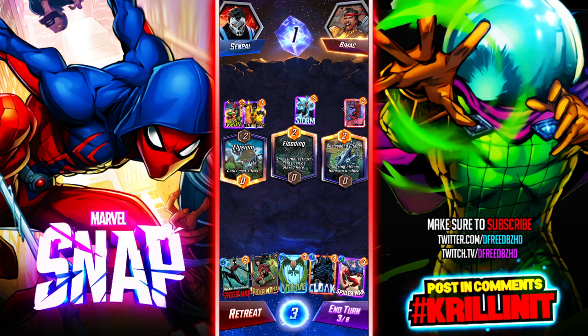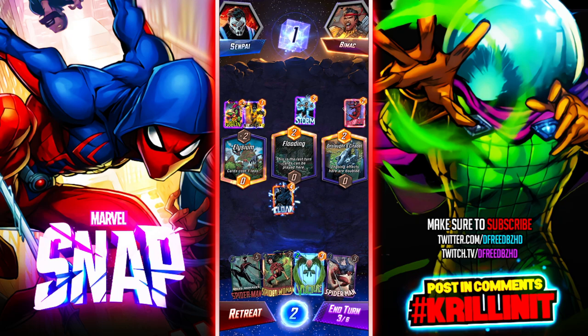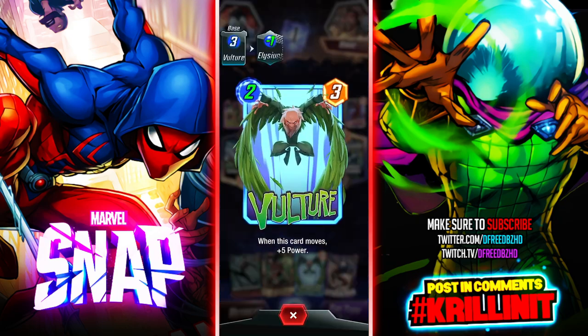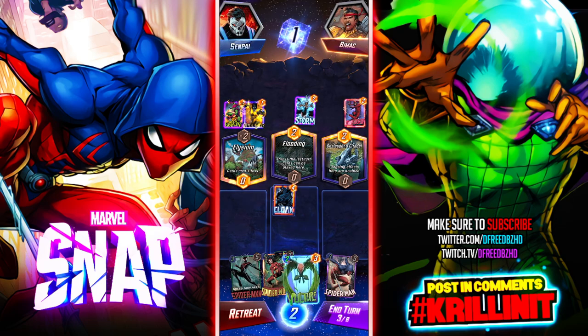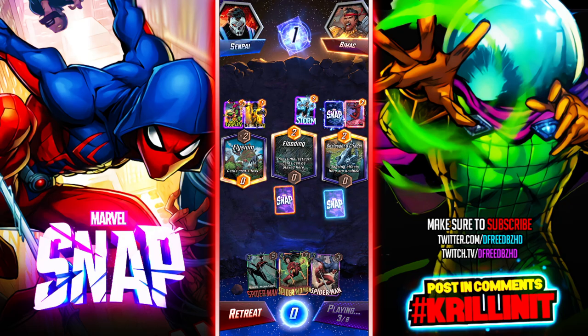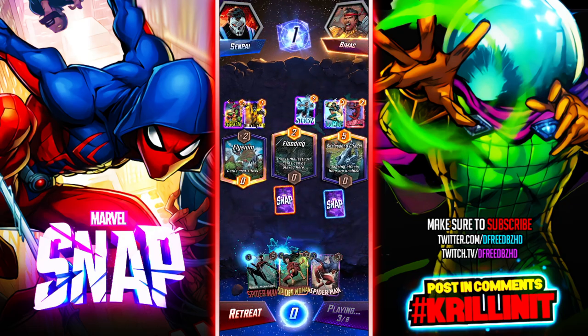Ongoing effects are doubled — this was a really crazy match. If I just drop Cloak here I should have utility later. I should be able to move. This is a really big test — I could have just played Vulture there and I don't think he's passing seven. Let's find out. He's letting me win this spot.